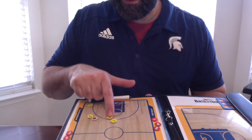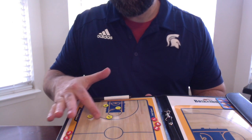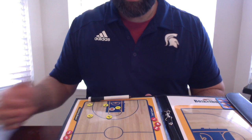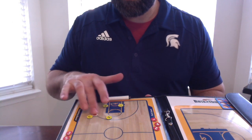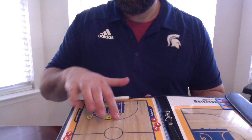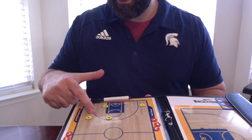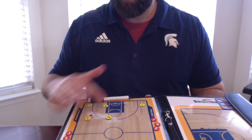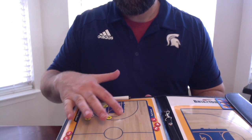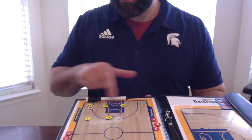Five sets a back screen for one, for three to hit — kind of like chin action for a layup. You also have the option that if one doesn't get the ball, three could hit two for an open corner three. Also if three went to two at the same time that one got back cut.